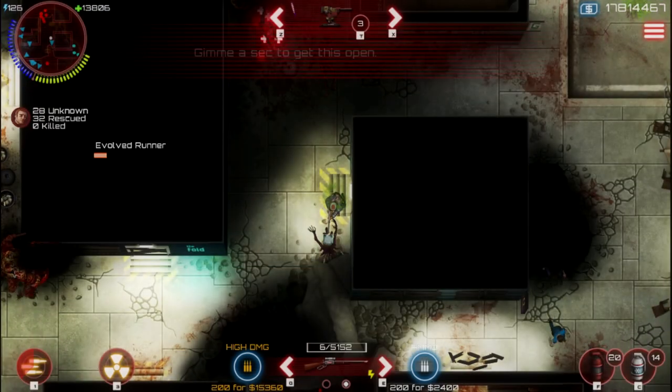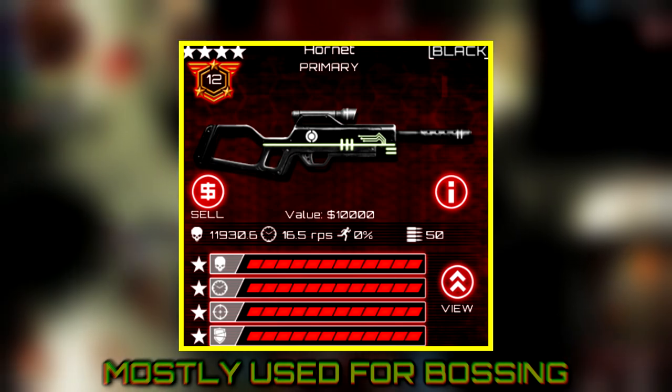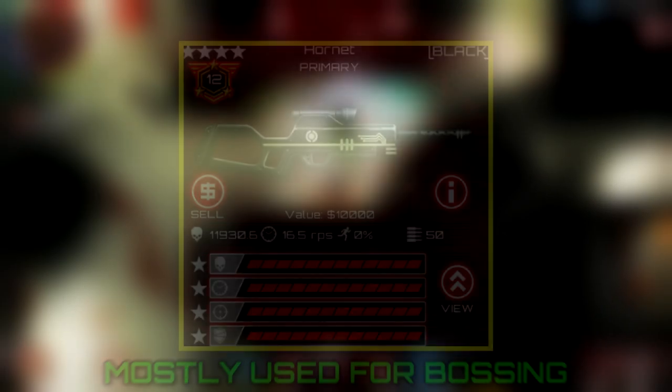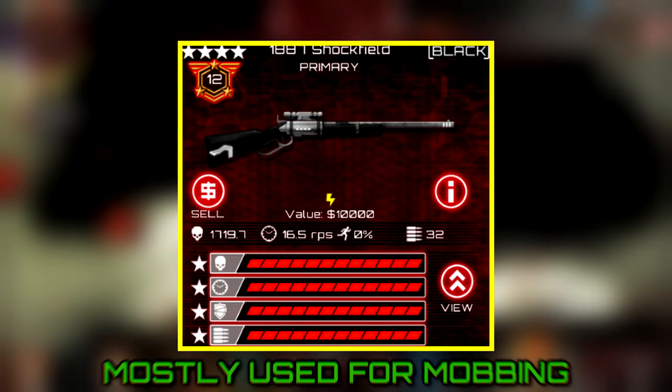For weapons, you should use the Black Hornet with Deadly, Overclocked, Adaptive, and Pinpoint. Or the Black Shock Field with Deadly, Overclocked, Adaptive, and Capacity.